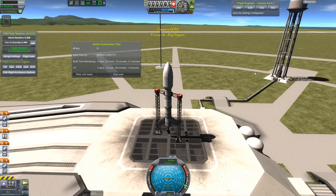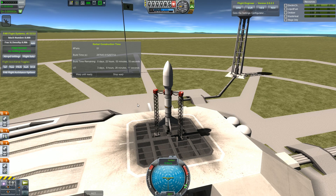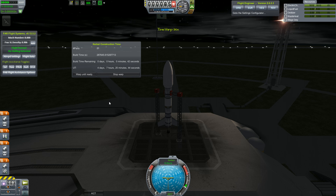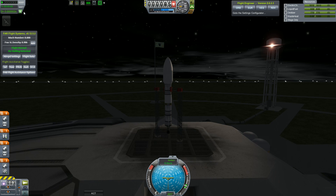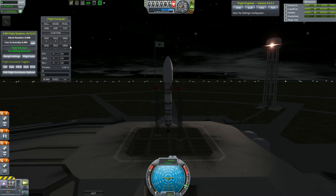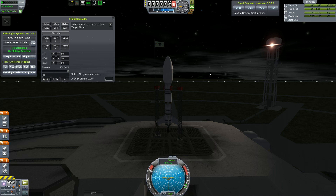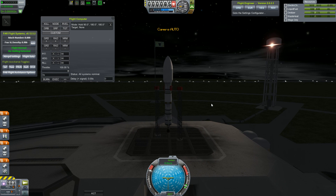I have also added ScanSat. So Kerbal Construction Time is here — this is the implementation before I took over. You sit on the pad, your resources are all empty, and when it finishes, your resources fill up. That window is toggleable with the button in the bottom left. We've also added ScanSat, and you'll see there's a little satellite icon just below the warp counter, near where the delay from Remote Tech is.